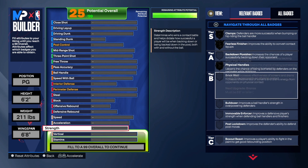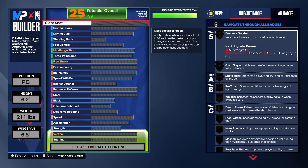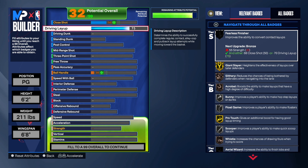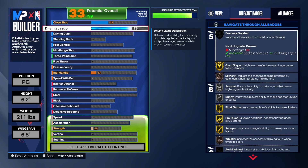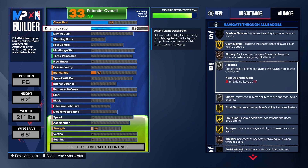Looking at Move by Force — I don't think this build can get it; you have to be six-five for that badge. So we'll go ahead and start with the finishing, which there's not really much to talk about because this build is not out there to be a high flyer. We were able to get the drive and layup to a 78 — I wanted 80 but this is all we could get. We do get Giant Slayer on gold, which is a badge I really wanted. We got Slithery in there, and we'll get Fearless Finisher once we take the strength up.